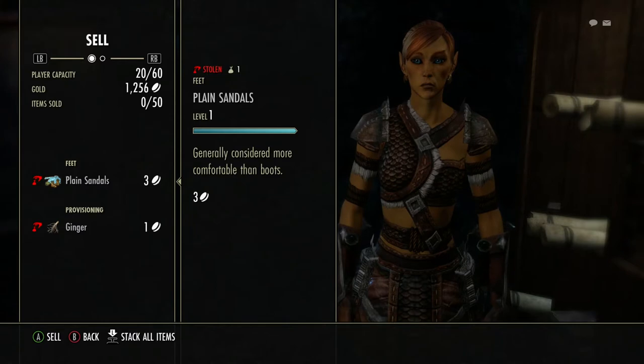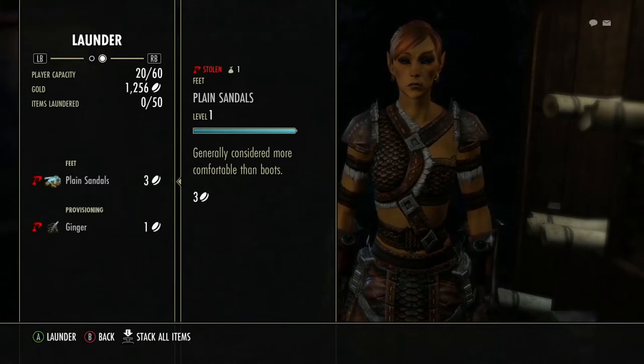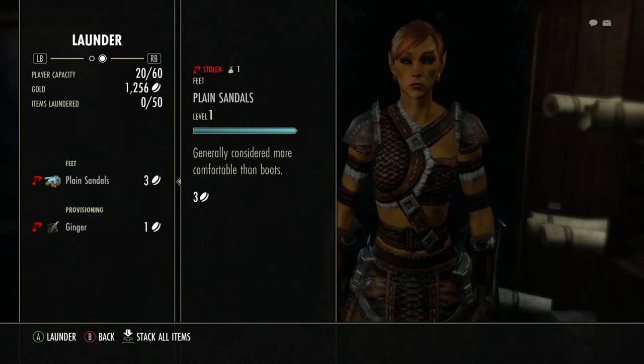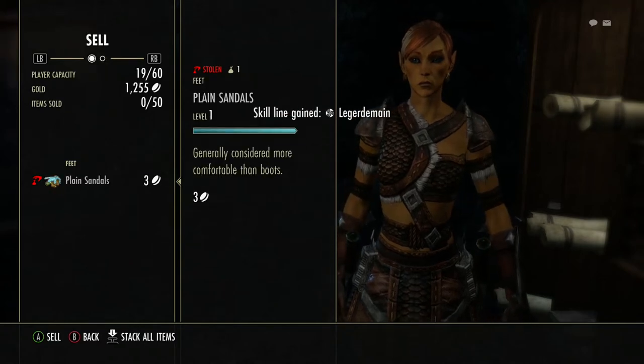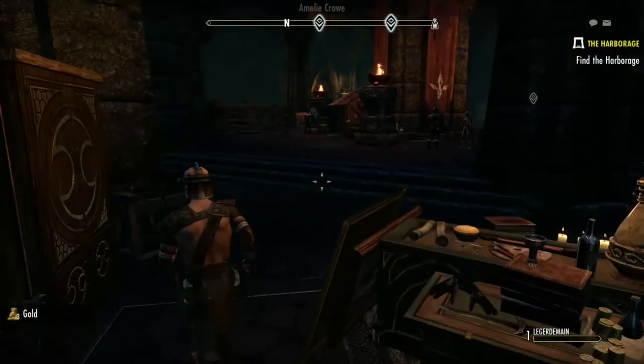At the fence screen I can either sell or, if I hit my right shoulder button, I can launder. The ginger I'm going to launder because I can use that for provisioning, and the plain sandals I'm going to sell. Now I just gained the Legerdemain skill line.